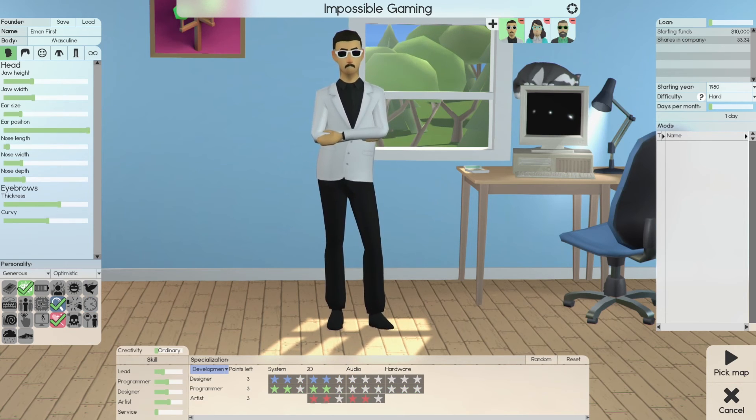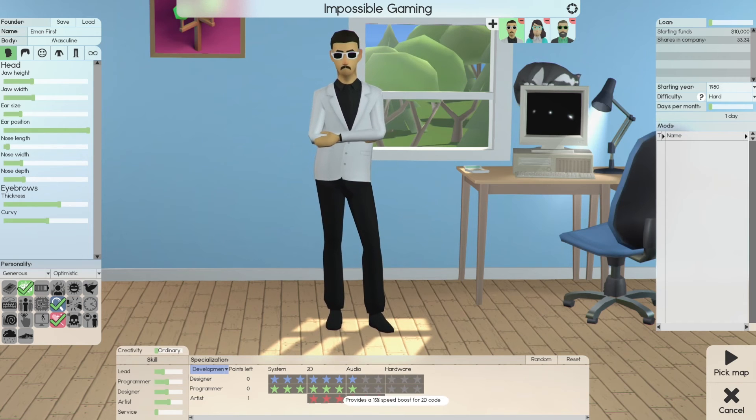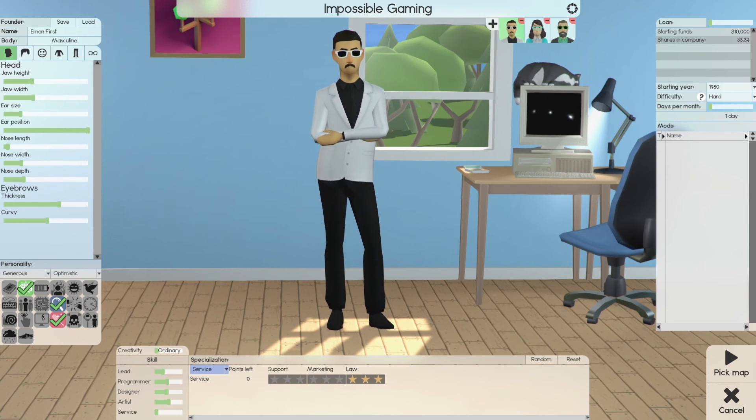Last but not least, E-Man. He will basically retain his art. For design system he has three, design 2D he has three, design audio he has one. For programming system he has three, programming 2D he has three, programming audio he has one. He'll get an additional two stars in socialization and one in multitasking, and he will also become a full-fledged lawyer. Service is what we really don't need, and we've proven that time and time again. Three guys, three setups.